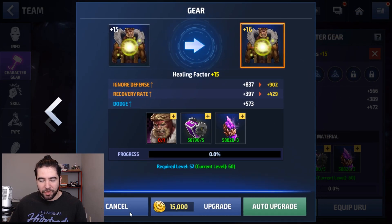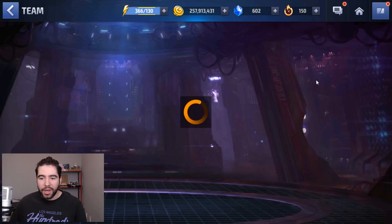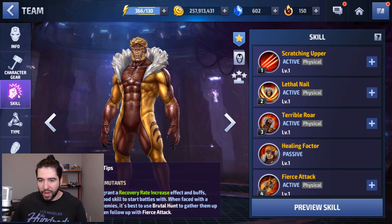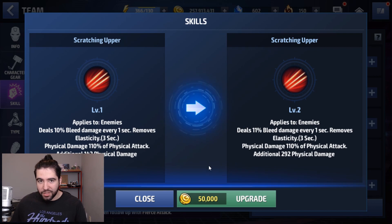We're going to see from gear 15 to 20. I've heard rumors that using the regular upgrade saves bios versus auto upgrade, but I don't think that's the case — I think it's just RNG. We can't amplify his Uru yet, so I'm going to skip putting Uru on him. But that is one way you could exceed my build for the time being if you want to play around with a six-star gear 15 Sabertooth for now.